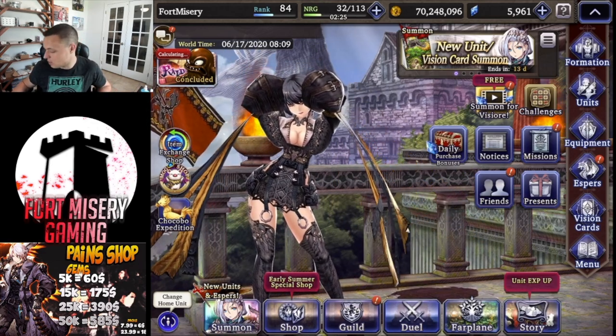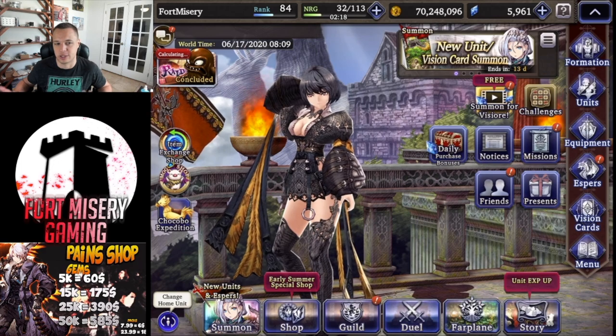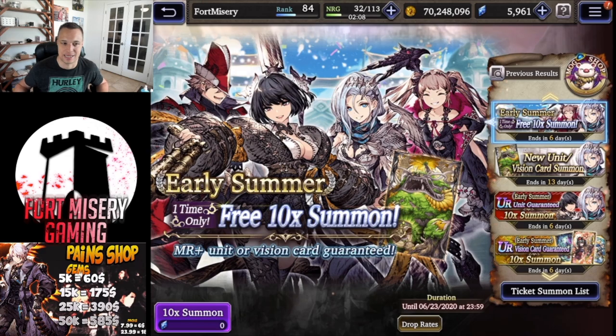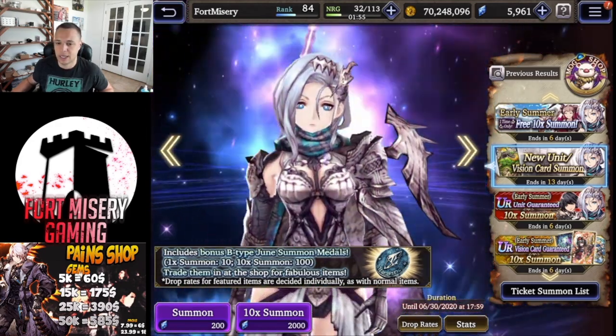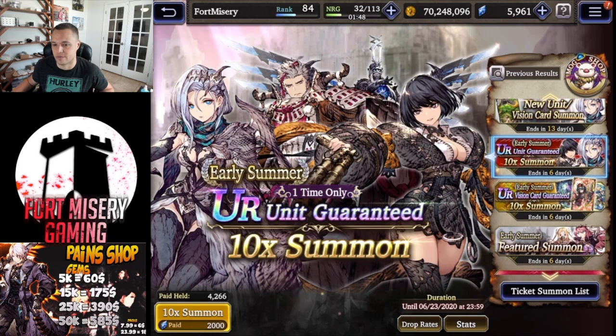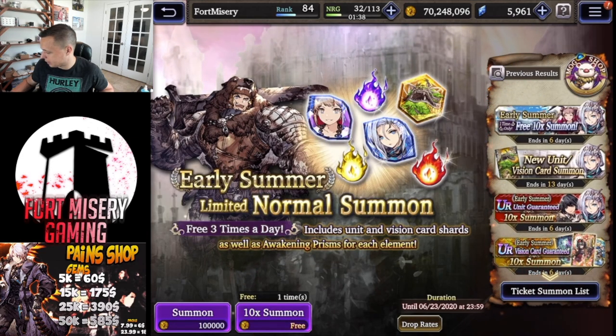That's pretty much everything on events. I'm still calculating for raid rankings — when that goes live I'll show where I ended up. I got into the top 5,000 but don't think I pushed hard enough for top 1,000. As always with each update we get a free multi-summon, and there's the banner for Victor, Sap, and Salary, plus a guaranteed unit summon and a guaranteed vision card summon.